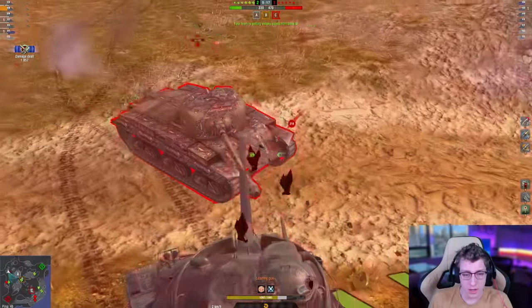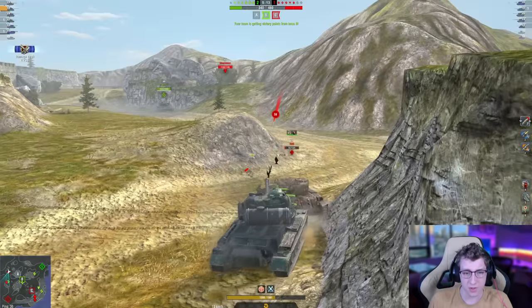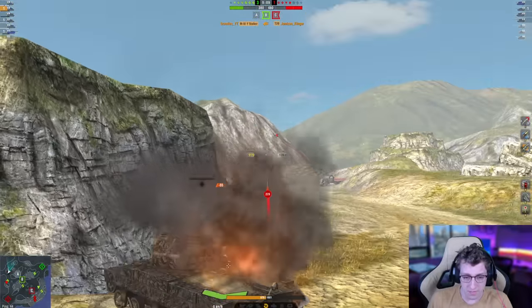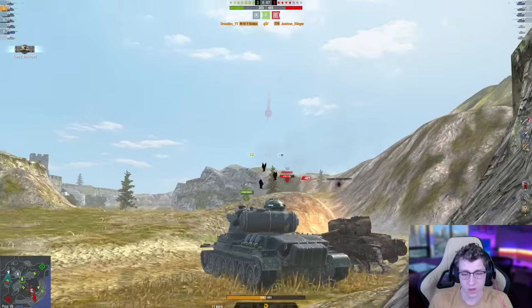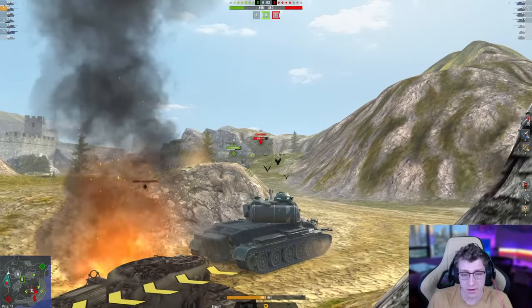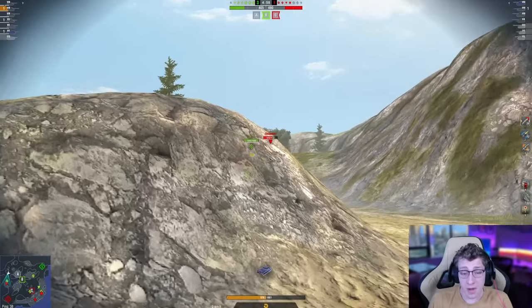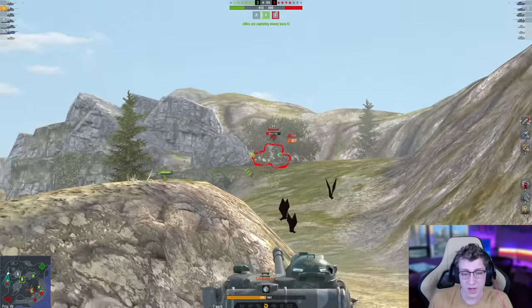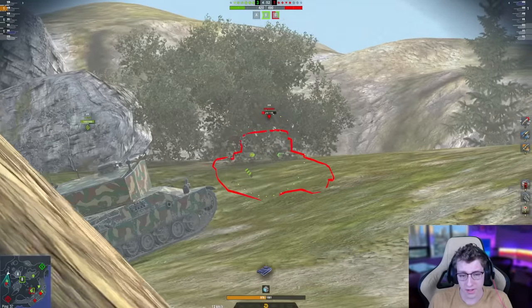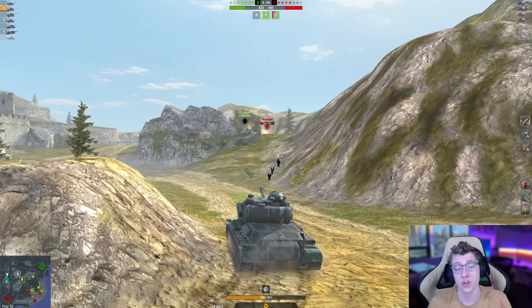We also have the Charioteer off to our side, which is not exactly what I want to be stuck fighting. So let's back up to where the Charioteer can no longer hit me — and bonk, a nice shot into the T20 once again. Apparently the Charioteer was still able to hit us there, but that's fine. We're going to get one more shell. You can see the terrible hatch armor — even though the Charioteer couldn't pen us anywhere but the hatch, he hit us both times in it, showcasing really the massive weakness of this tank.